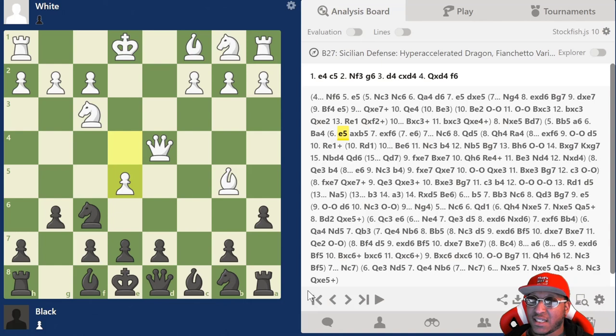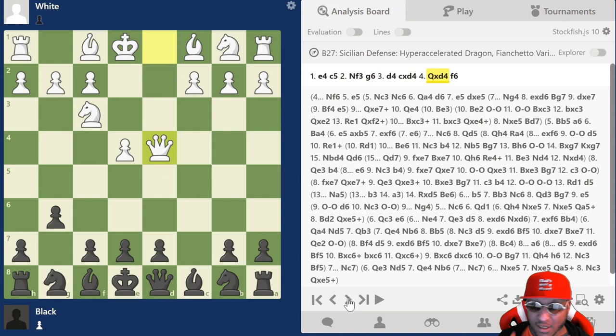That's the queen takes d4 line guys — very complicated but easy after watching this video. Queen takes d4 on move four: d4, c takes d4, queen takes d4 in the Hyper Accelerated Dragon. I hope you learned something today about how you should play against it, things you should do and things you shouldn't do. I hope you enjoyed the video — like, share, comment, and subscribe to the channel. I appreciate it and I'll see you guys on the next video.